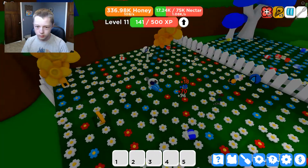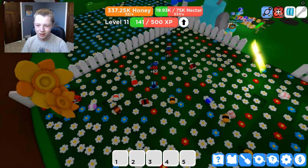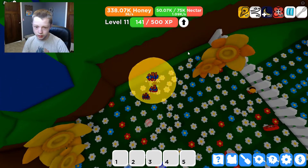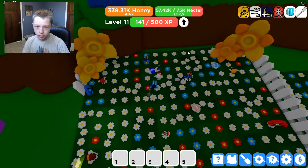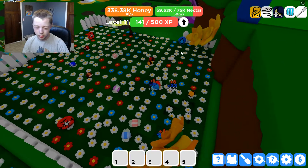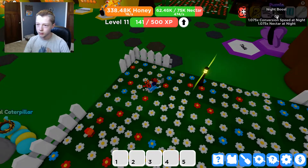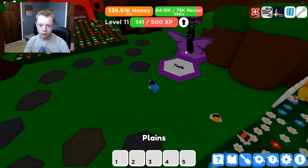We got our Water Wand — it just kind of regrew everything in the area, which is kind of cool. And here's the Magma ability — whoa, that's actually really good! It got all these flowers — would have been better in the middle but still good. I also realized I'm getting some automatically converted honey, I don't know what that's from, but that's pretty cool.